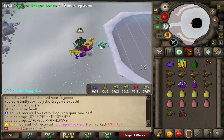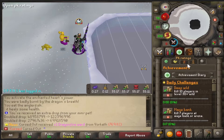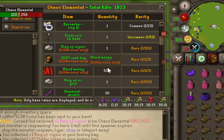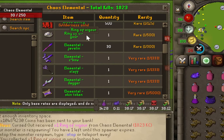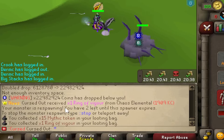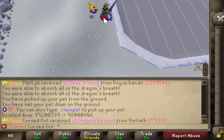Dragonfire Ward — I wish it was on the log, but I'm 99.9% sure it's not on the collection log. Zero out of five. Ring of Vigor — love to see it. Rings of Vigor are kind of rare, one in 500 in the wilderness. Number eight in the log. Another Ring of Vigor. Dragonfire Ward again — I hate this thing. Makes me think I got something good every time.